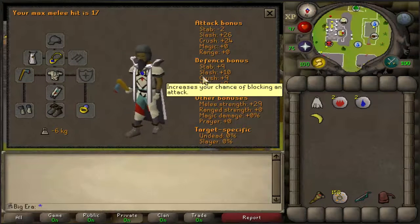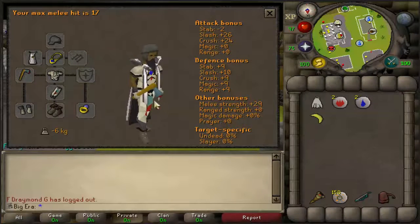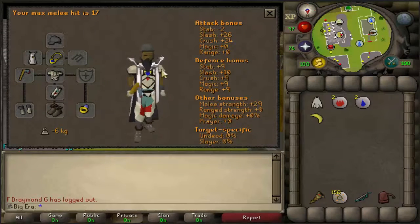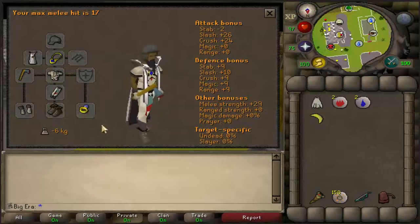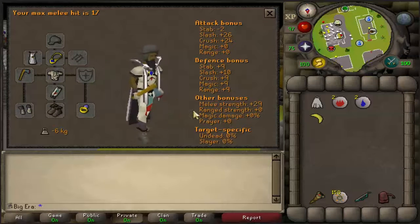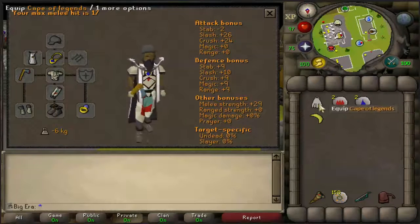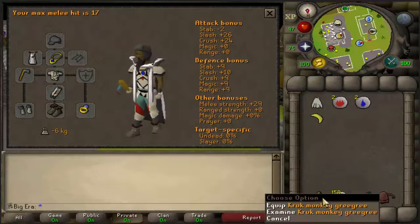I only have a Rune Axe because I'm an Ironman and I didn't really get that lucky at DKs, so I'm just going to use my Rune Axe. What I would recommend to bring is: obviously bring Lumberjack because it's going to boost your XP, Graceful, a Cape Switch — I'll explain why you need that later — a Banana, 2 Fire Runes, 2 Water Runes — that's just a Teleport to Ape Atoll — and any Grimy herb.